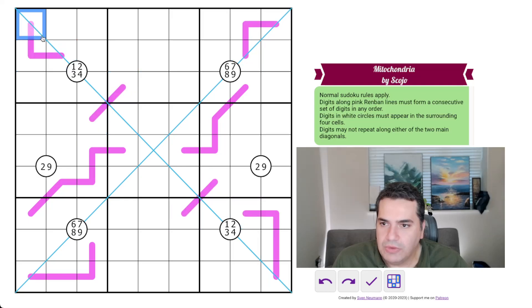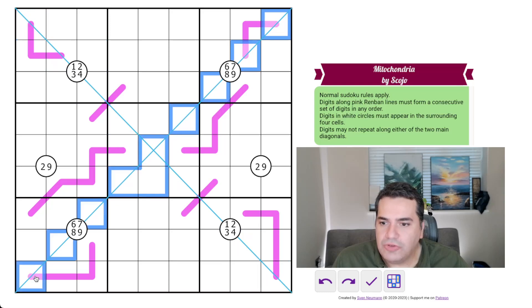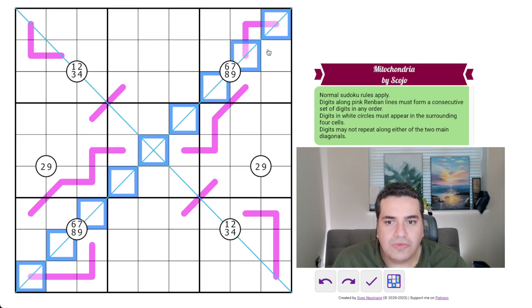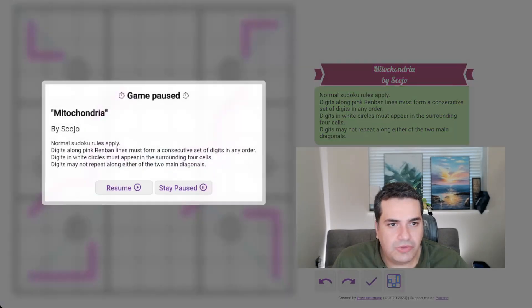Next, digits may not repeat along either of the two main diagonals. We've got two diagonals here shown in blue, and digits cannot repeat across them. Something important about diagonals is that this is a nine-cell diagonal, so it means we will have all of the digits one to nine on each of these diagonals. And that's all the rules — let's get to solving.